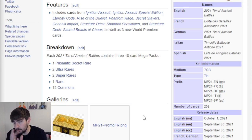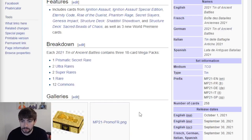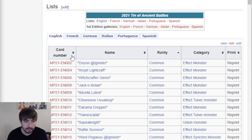Today we're going to be going through the entire set, giving a quick review on everything. I don't want to spend too much time on any one thing. 258 cards here - do not forget that these sets are massive. So I am going to be skimming a good bit, but we're on YugiP.